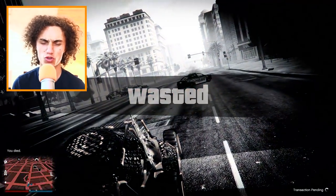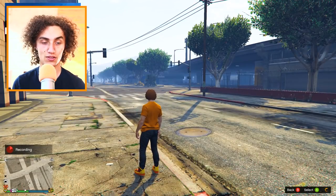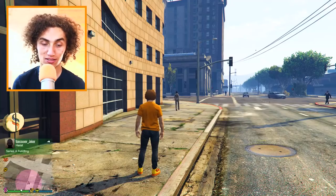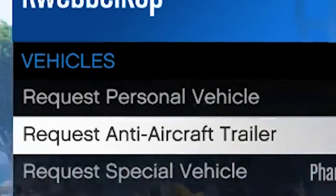We are dying though, because like I said this vehicle should be operated with two people. There's one more vehicle I really wanted to check out, and that is the anti-aircraft trailer. How the heck do you get this thing? I've been looking up guides and I still can't figure it out. There we go - request anti-aircraft trailer. Let's request this thing.